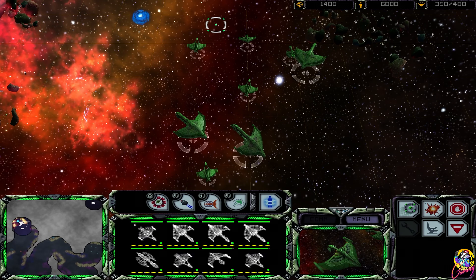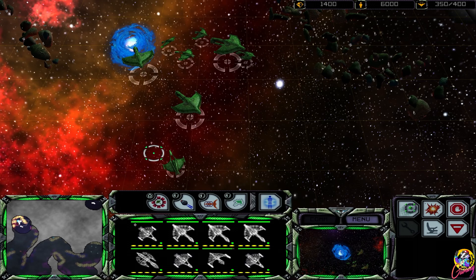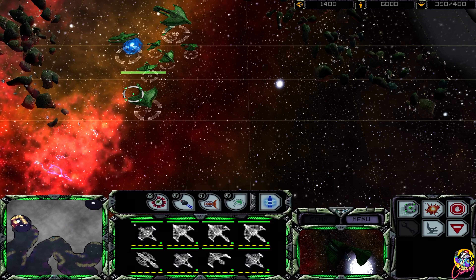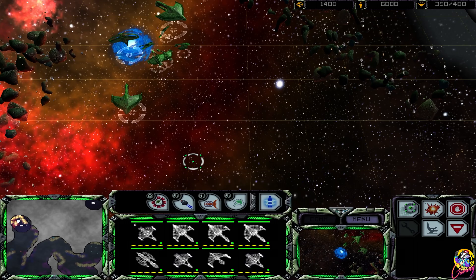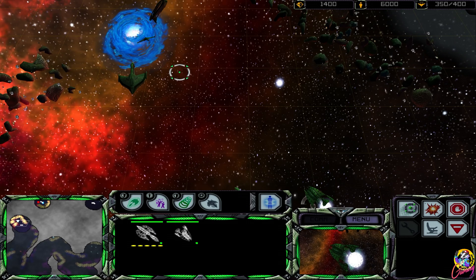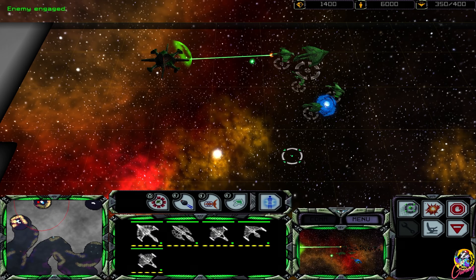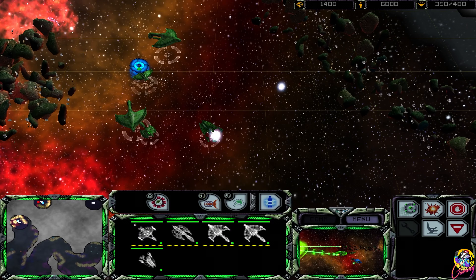One thing I find funny about this game is the amount of wormholes - in Star Trek there's only been a few, with the Gamma Quadrant one being the most famous. Can we not fit in the wormhole? There we go. Relinquish particle 010 and prepare to be assimilated - your technical and biological distinctiveness will be added to our own.